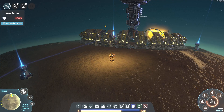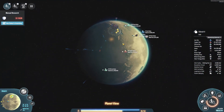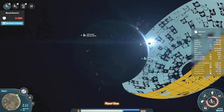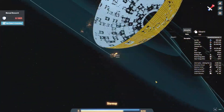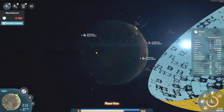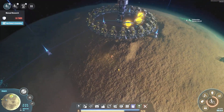Welcome back, boys and girls, to Dyson Sphere Program in the Dark Fog Polaris series here on YouTube. Today we are on this beautiful little planet of Adiba Na 2, in the system where our Dyson Sphere is actually being built — you can see it in the background. It looks quite spectacular. We're going to set this planet up as a manufacturer of high-purity silicon, because we've been needing more.